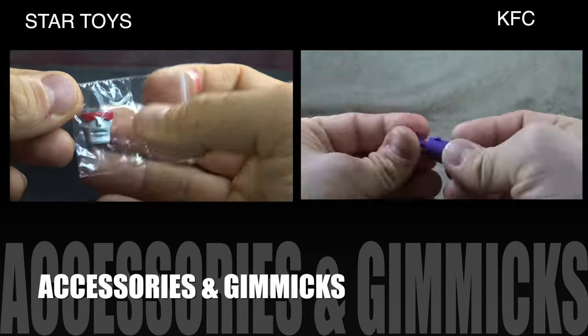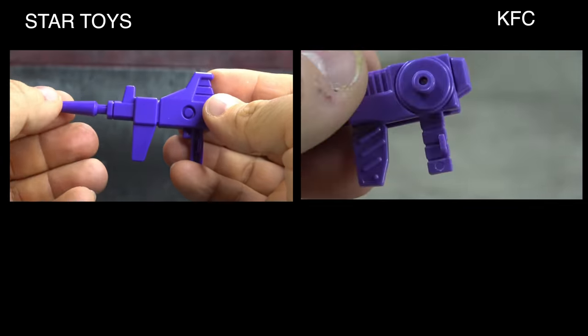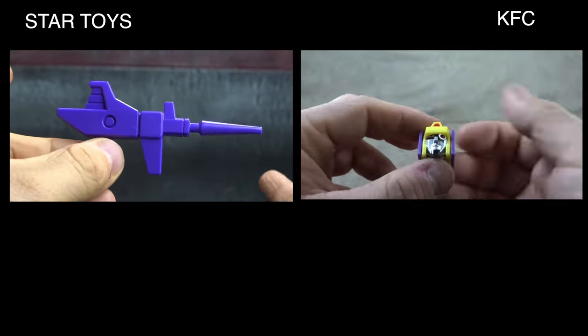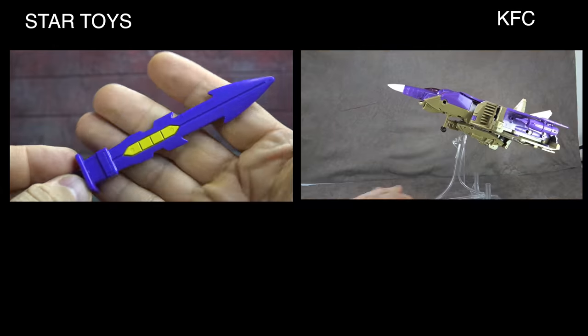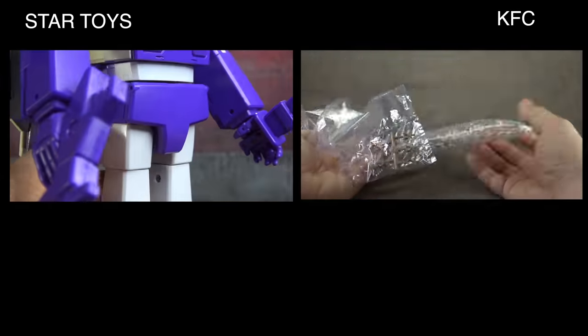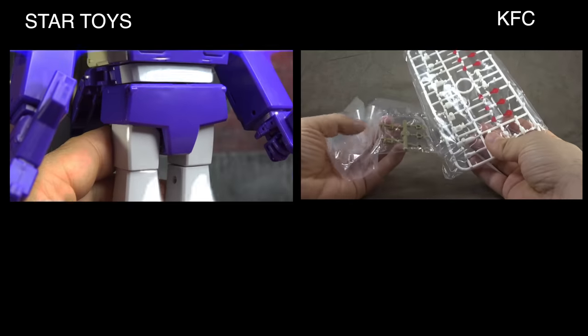Accessory-wise, the Star Toys comes with an alternate face, a sword, and a gun. The KFC comes with an alternate head, sword, gun, football, and they both technically come with missiles. So accessories goes to KFC. Moving on to gimmicks: the KFC has spring-loaded missile launchers as well as electronics for the sword, so KFC takes gimmicks as well.